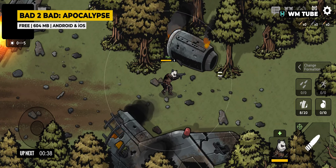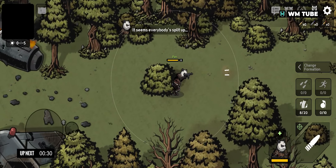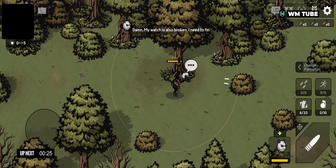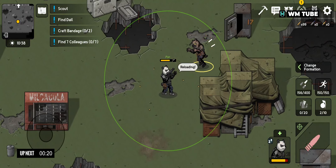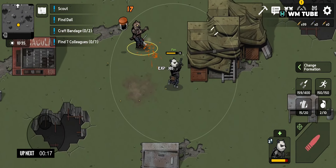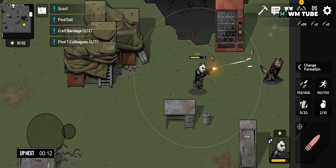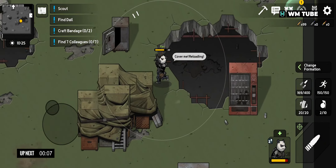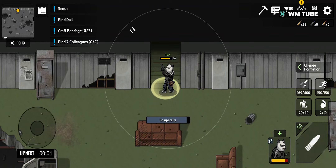Bad Too Bad: Apocalypse is a top-down shooter survival game set in a post-apocalyptic world. Players lead a squad of animal characters belonging to a special forces unit, engaging in various missions to restore order. The game features unique animal protagonists with distinct abilities, squad-based gameplay, and a variety of missions including campaigns and challenges. Players can upgrade characters, weapons, and equipment, adapting to increasingly challenging enemies. With real-time combat, pixel art visuals, and the ability to play offline, the game offers a mix of action, strategy, and role-playing in a post-apocalyptic setting.